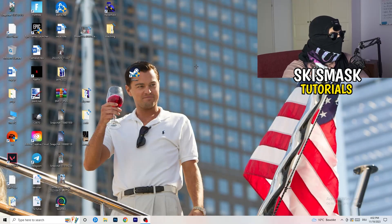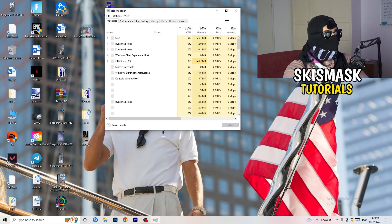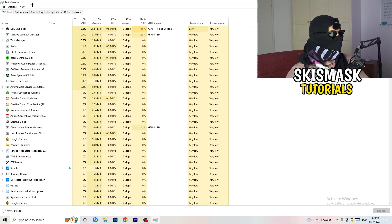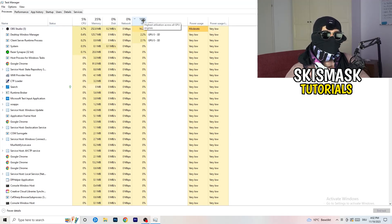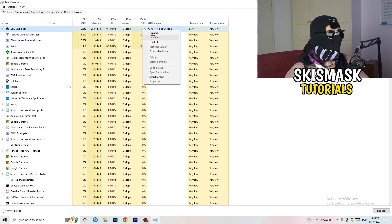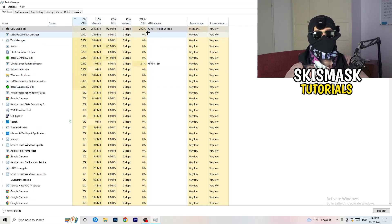Next, navigate to your taskbar at the bottom of your screen, right-click it, and open Task Manager. Go to the Processes tab where you can see CPU and GPU usage. Click on the GPU column first and end every task in the background that has too much GPU usage that you don't need - for example, Razer Synapse or similar. Right-click it and click End Task. Once finished with GPU, do the same for CPU.